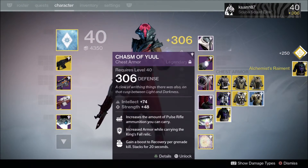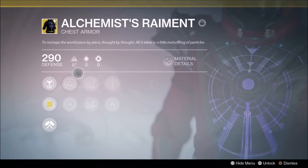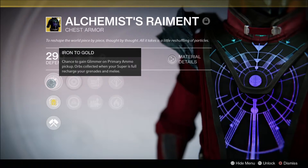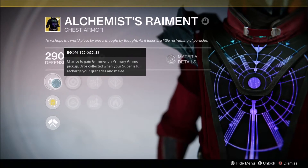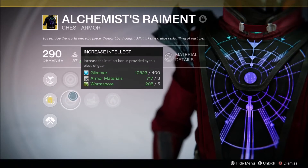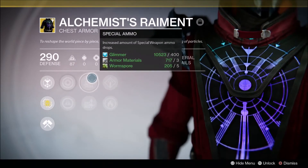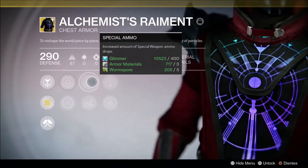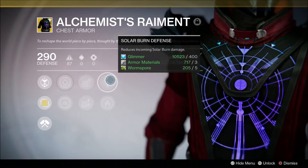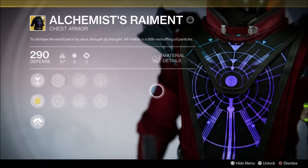We have the Alchemist's Raiment. Let's look at the perks. It has a chance to gain glimmer on primary ammo pickup, orbs collected when your super is full recharge your grenades and melee, and it has increased strength and increased intellect.